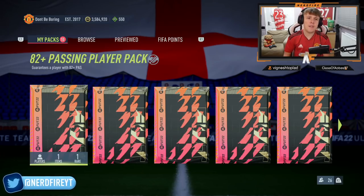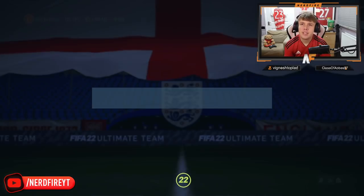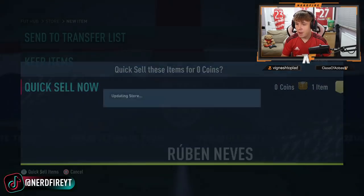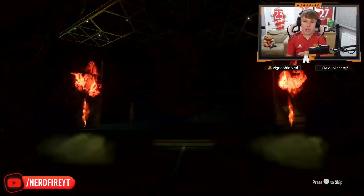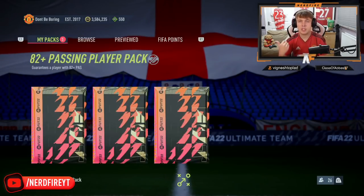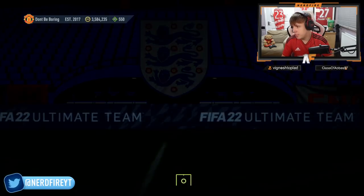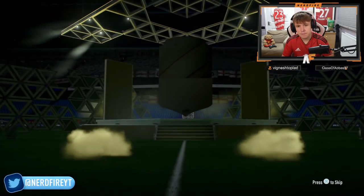That second batch of ten was awful — we need some walkouts. I started off really well with these; I got two Bruno Fernandeses in the first three packs, plus Hummels and Fabian numbers up, and now we're getting nothing. The first ten were actually so good and I'm just getting the same boring packs now. We're not getting another walkout — I don't have faith for the final one. It started off promising and ended absolutely woefully.